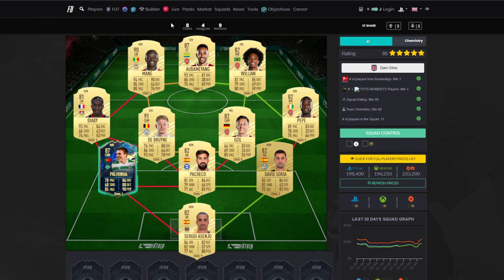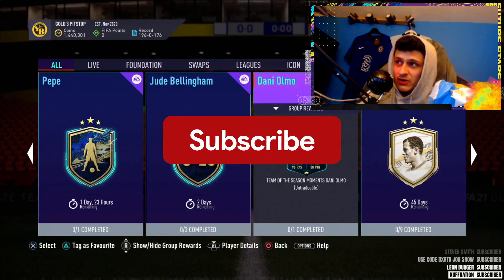The squad includes: Soria in goal, Soria, Pacheco, Urzil, De Bruyne, Palinia, Drb, Pepe, Willian, Adebayor, and Sadio Mane. If you want to try and swap out a few players from your club just to make it a bit cheaper, you can do that. Overall, I think it is very good value.